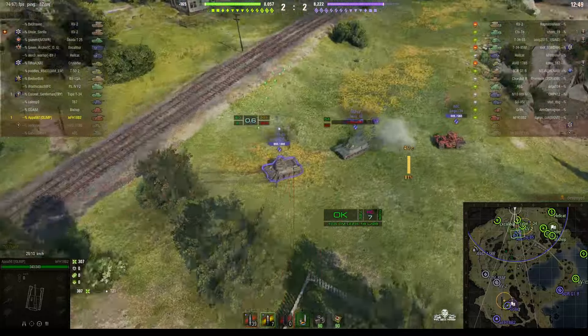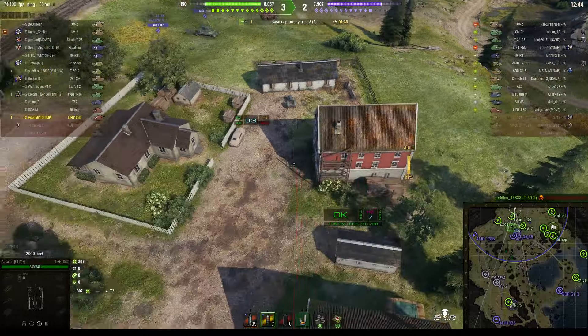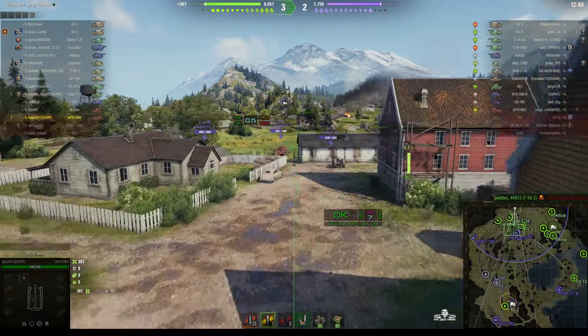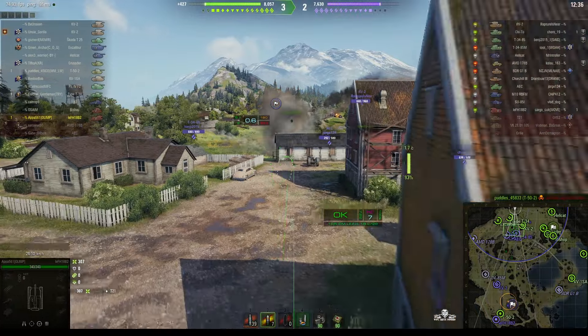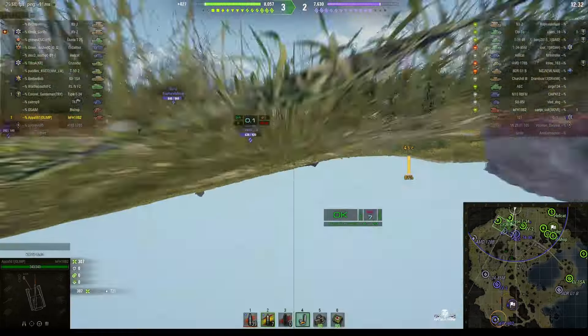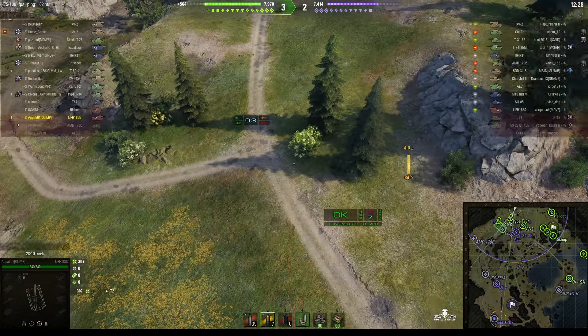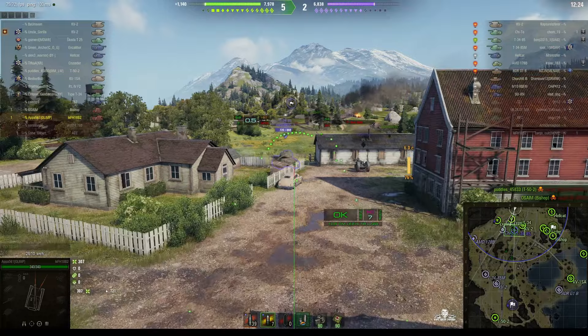He's looking at a T-34-85, a Chi-To, and an AC, trying to line a shot up but the buildings are getting in the way. He's found the ECS — decided — no, changes his mind, doesn't shoot. A lot of hesitancy going in here. He keeps changing his mind; you can see there's a red line there so he'd probably hit the ground anyway.